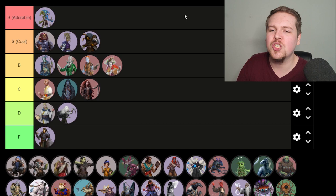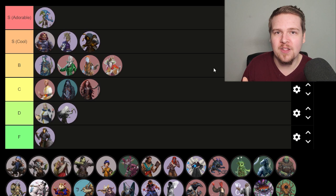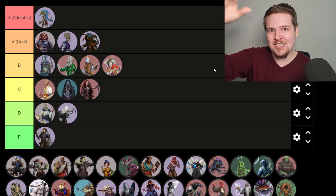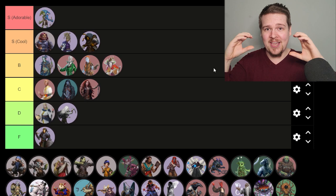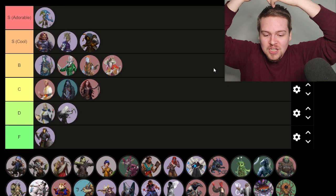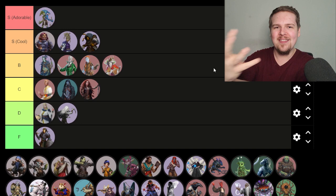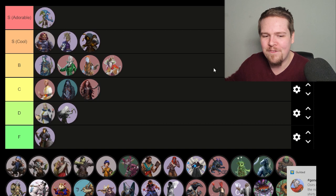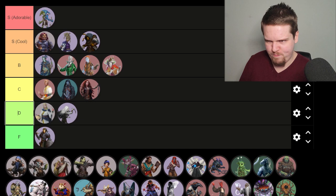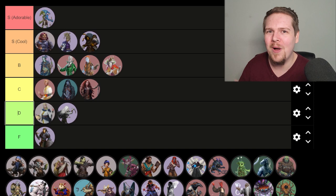Ganzi are the first going in S for adorable. Ganzi is on every character I make now. It came out in the Ancestry Guide as a versatile heritage — they're the Aasimar but for chaos. So you've got Aasimar for good, Tiefling for evil, Aphorite for lawful, and Ganzi for chaotic. Their feats are so cool — you can grow a tail, you can have a split down the middle, make different parts of your body look cool. On my halfling Barley, he's a Ganzi and just his left arm is green and scaly with four fingers instead of five. I've made both of my Ganzi characters halflings and gnomes — I just love making them adorable and small.